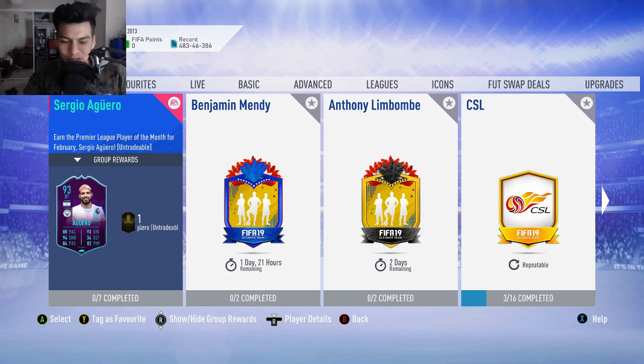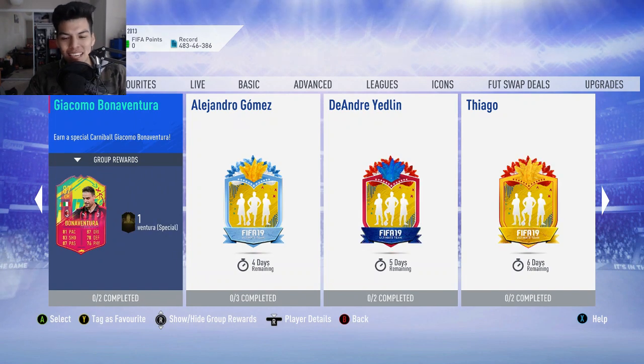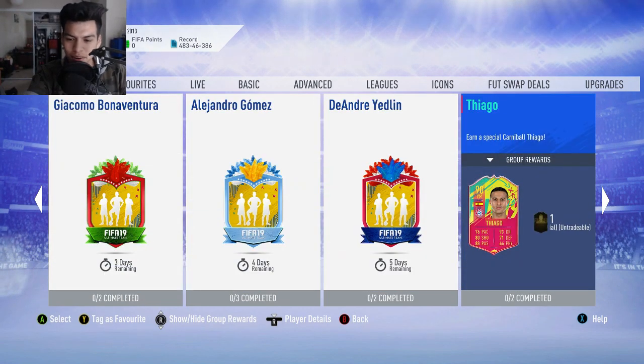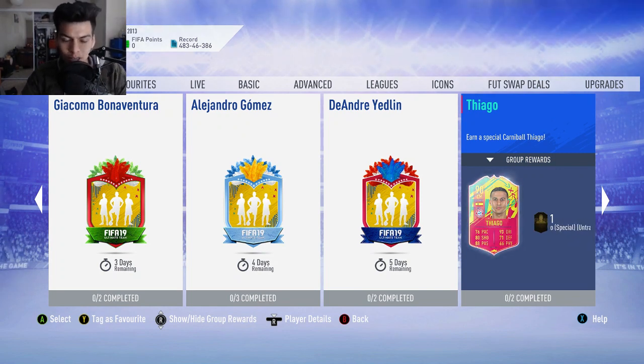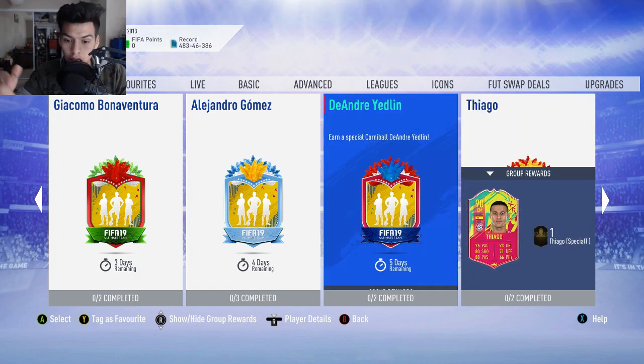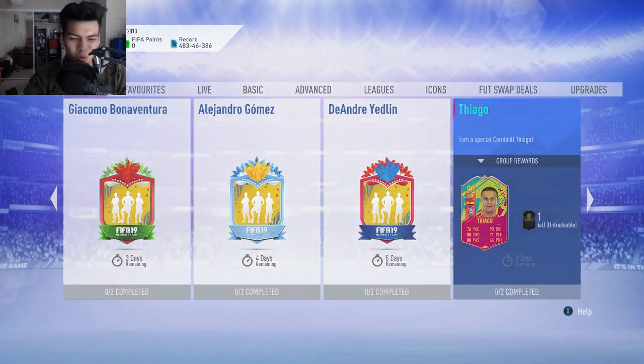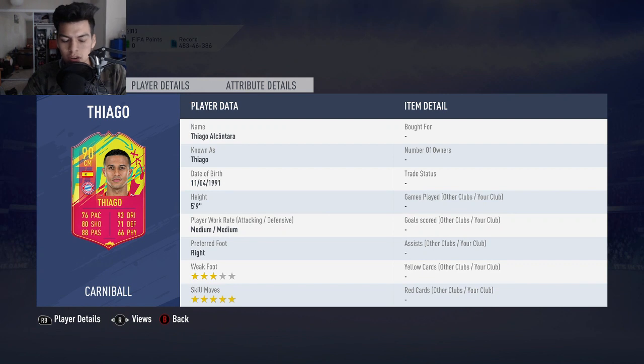What is up guys and welcome back to a brand new video. Today we have a new Carnival SBC for you guys, as you can see right here — we have the 90-rated center midfield Tiago SBC cheapest solution. We currently have 18 likes on the last flashback video which was Bradley and the Andre Yedlin Carnival SBC, so let's hit 20 likes on this Carnival Tiago SBC.